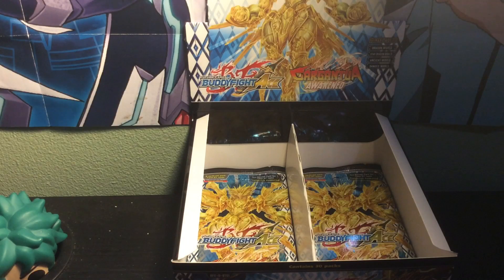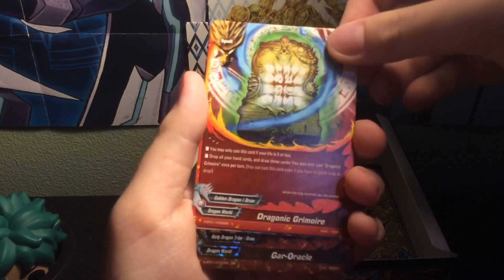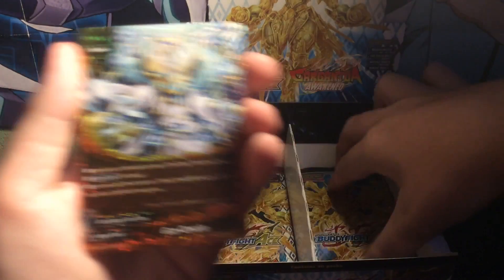Let's open up the first pack here. We've got Thronex Tamori, Dragonic Grimoire, J-Star Stabber, Gargantua Ankin, and Gargantua Oracle. Cool.